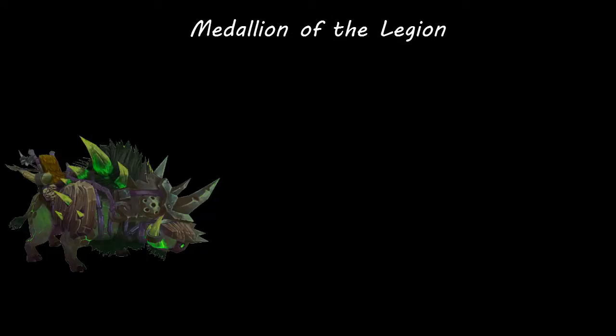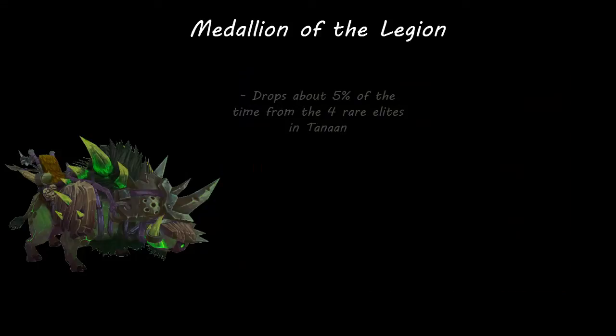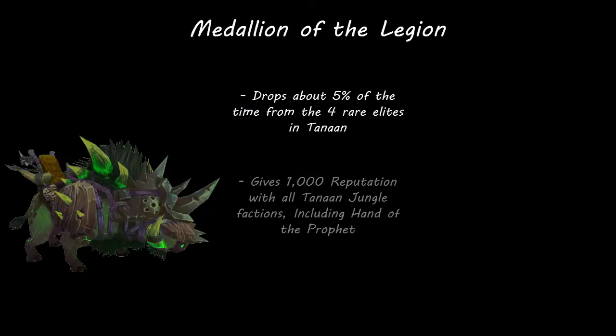The only other way to gain reputation with this faction is to find an item called the Medallion of the Legion. This item is dropped by four different rare elite mobs in Tanaan Jungle. The mobs that drop it are named Terror Fist, Vengeance, Doom Roller, and Death Talon, and their spawn locations are shown on screen now. You can only get loot from killing these mobs once each day and they require teams to kill. Each mob has about a 5% chance of dropping the Medallion. This Medallion will instantly give you 1,000 reputation with all factions in Tanaan Jungle, so if you get lucky enough to find one, it's basically equivalent to one full day of daily quests.